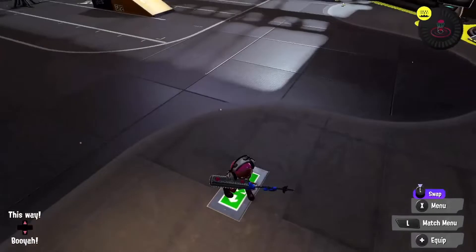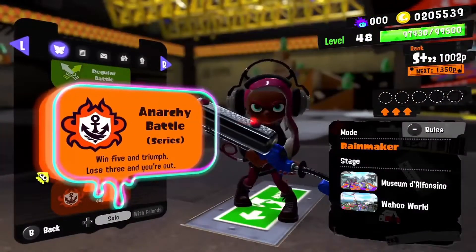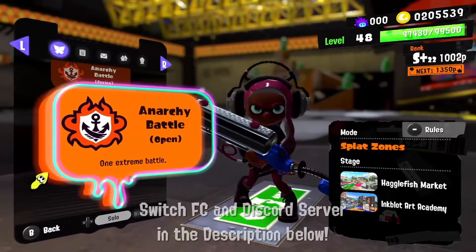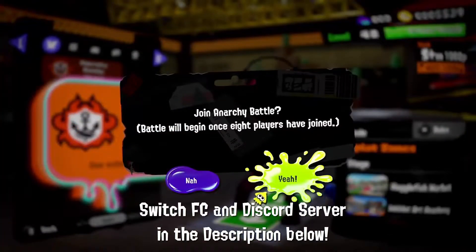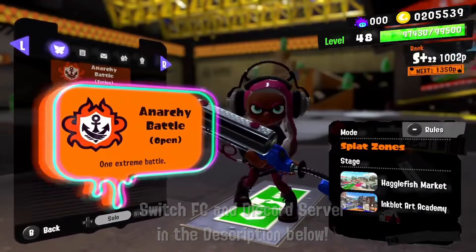Hello everybody, it's Juice here back with some more Splatoon 3 Road to Love 99. Last episode we did some Open on Tower Control. Now we're going to be doing some Open on Spot Zones. We have Hagglefish and Inkblot Art Academy. And maybe next time we'll do some series on Rainmaker with those two maps.